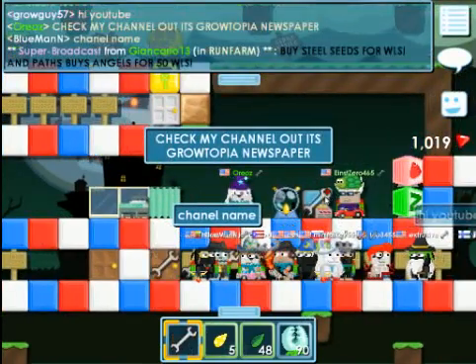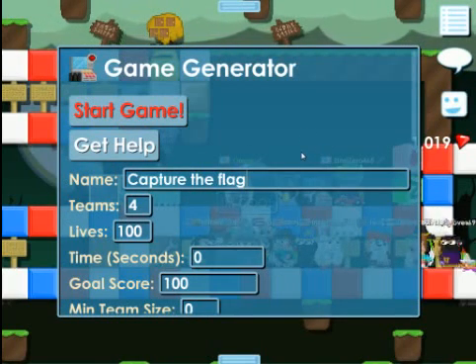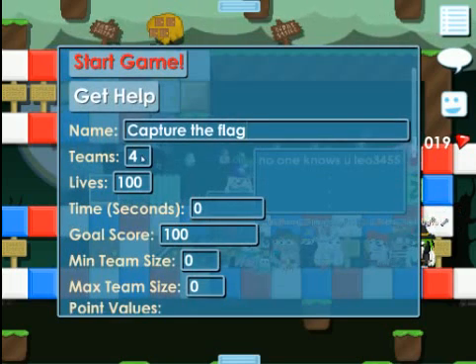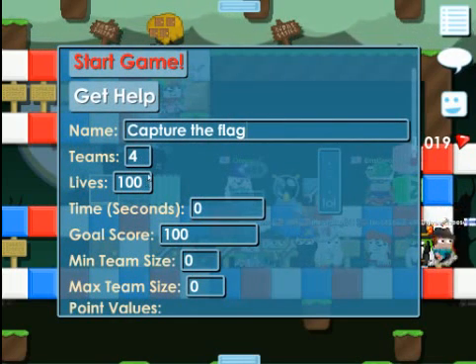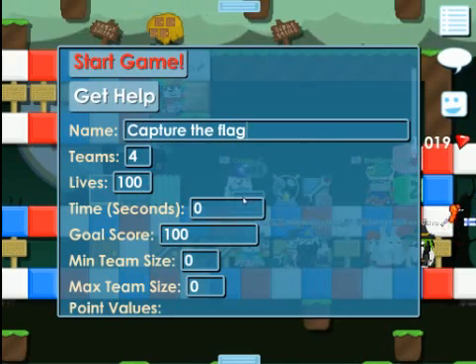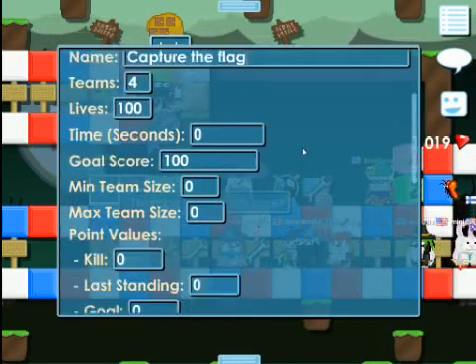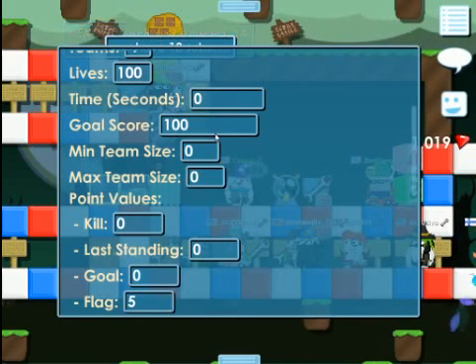Alright guys, so we're going to start this video off. This is a new game generator — how to work all of them. We can write several times, we can collect new capture flags. I do 4 teams, lives 100 — it can go up to 200 lives. Time: max time is 360. Low team: zero. Game goal: I set 10,000, or I think you can go up for it.